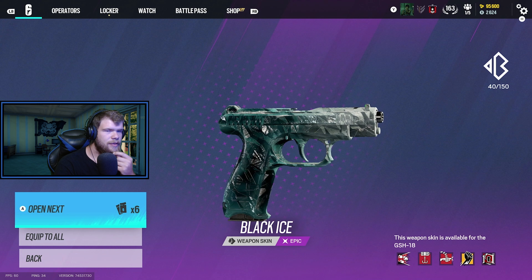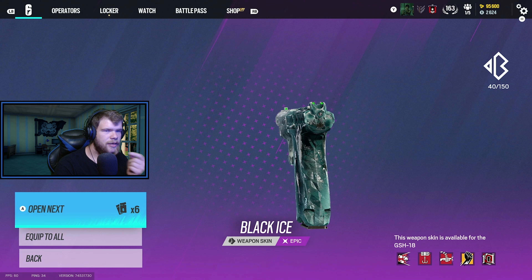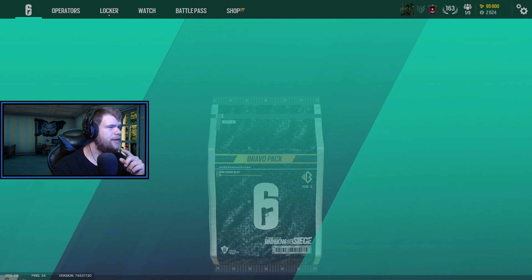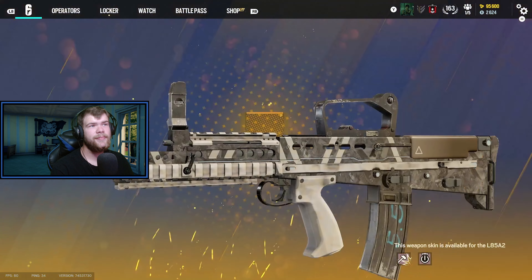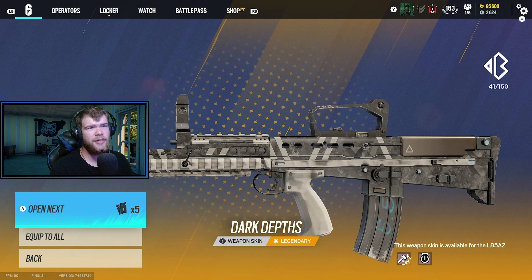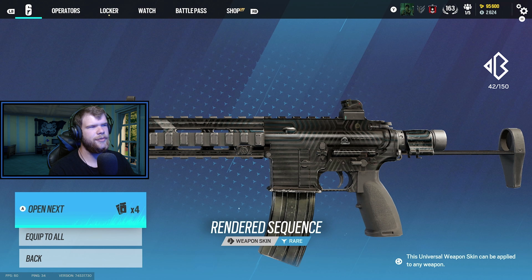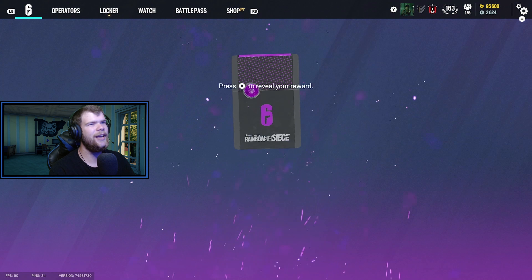Didn't we get two back to back? We got two back to back — where's the third one? I'm never wearing that, I got pizza balls. Jaeger — okay that's pretty good for him though. Black Ice — one more time. Four Black Ices out of the alpha packs. That's actually not that bad. I'll take that. I don't know what I have for him already.